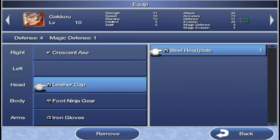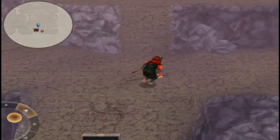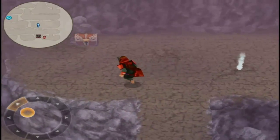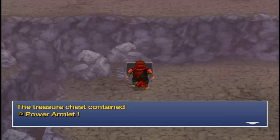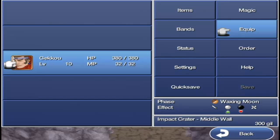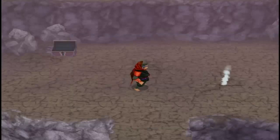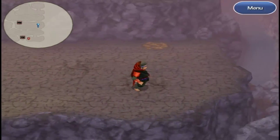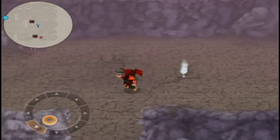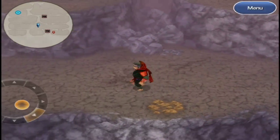Just a little headplate — yeah, I'll give that to him. A little bit of better defense. We also find a power armlet. I think I'm gonna want some of these items for other characters and parts of the chapter, so I'm gonna hold off on that for now.